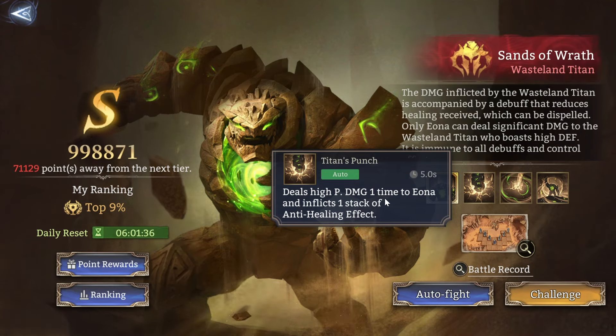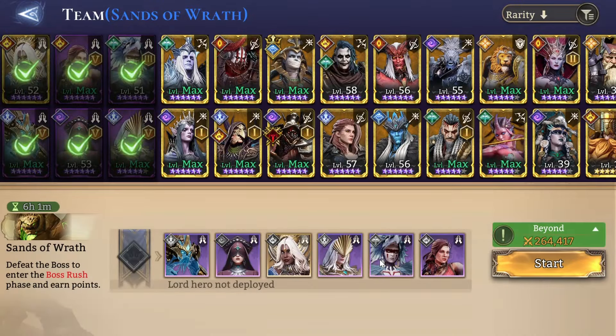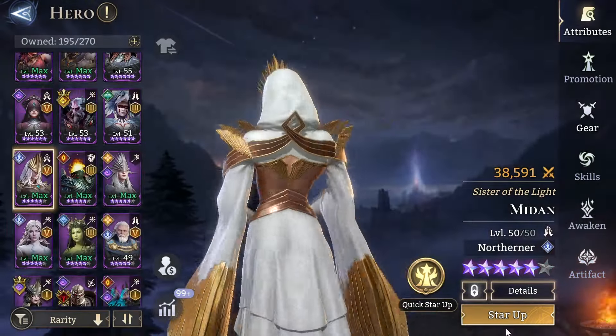It deals high physical damage to the statues and afflicts one stack of anti-healing effect. That's really important to know, because the anti-healing is going to be a big issue, especially if you don't have the legendary cleansing options. There's only technically two non-legendary cleansers — the other one is a rare and does not matter. The other non-legendary cleanser is Medan, who's very important for this fight.